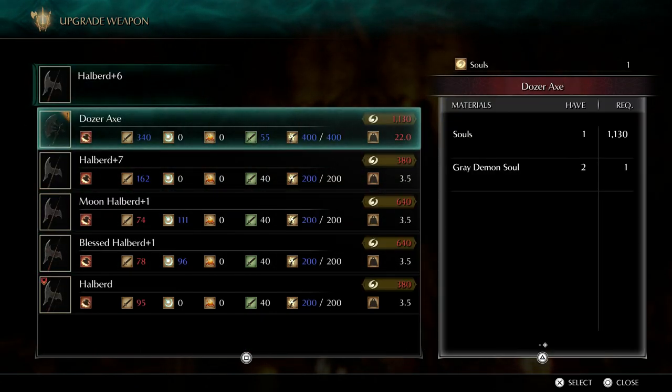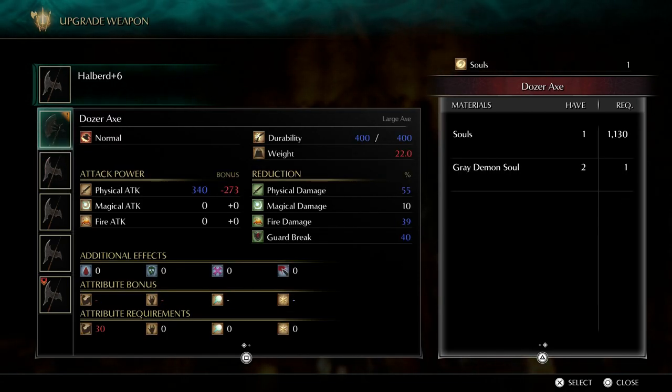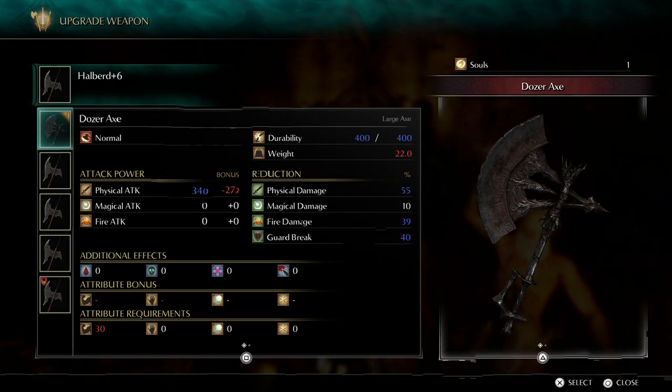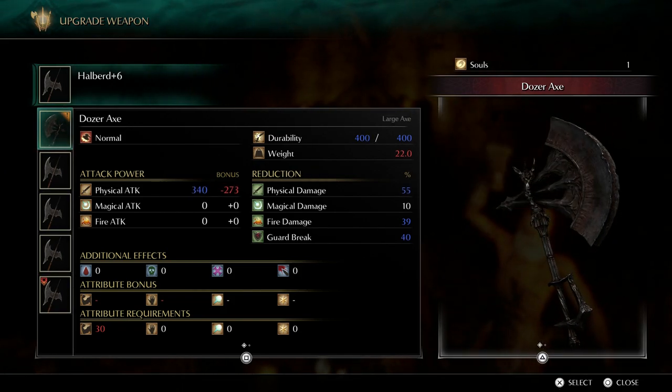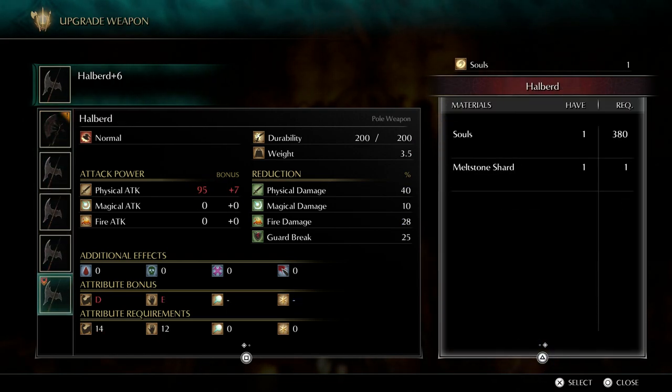Let's get — oh, we can make a dozer axe. I totally forgot about this thing. It has a titanic base and no scaling, it needs 30 strength. My god, 340 dozer axe. It looks awesome. But what we want is the blessed halberd — it gets the B scaling in faith.